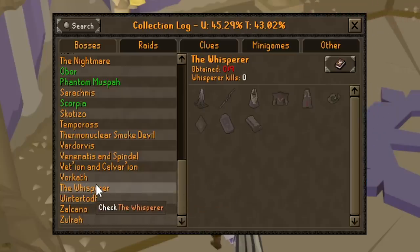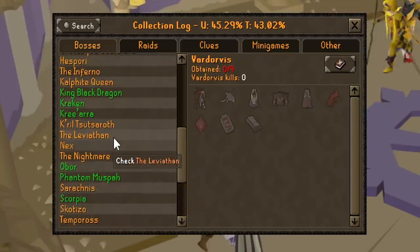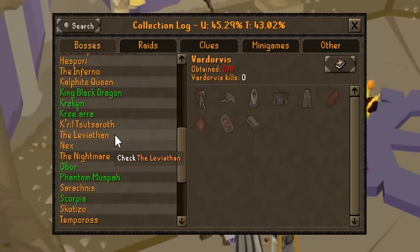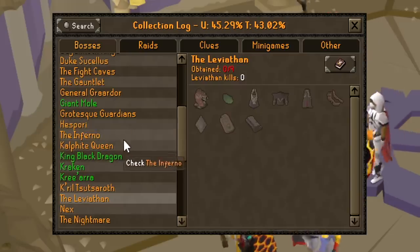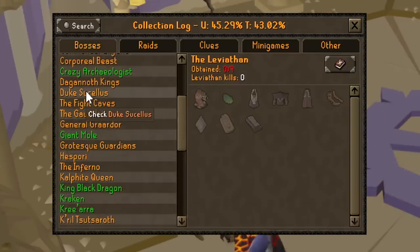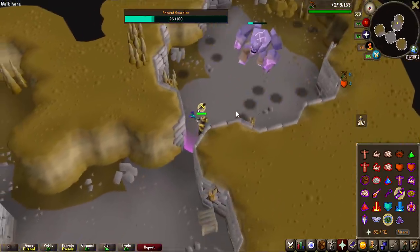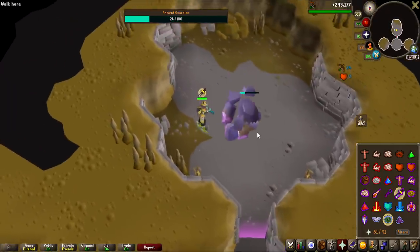Here are the names of the 4 new bosses: the Whisperer, Vardorvis — they all have a pet individually, so there are going to be 4 new pets for boss hunters — the Leviathan, and lastly the Duke as well. First boss fight already 5 minutes into the quest, though it doesn't seem to be the most difficult.